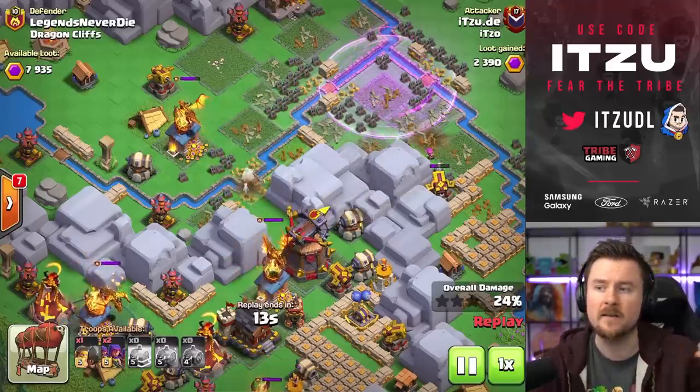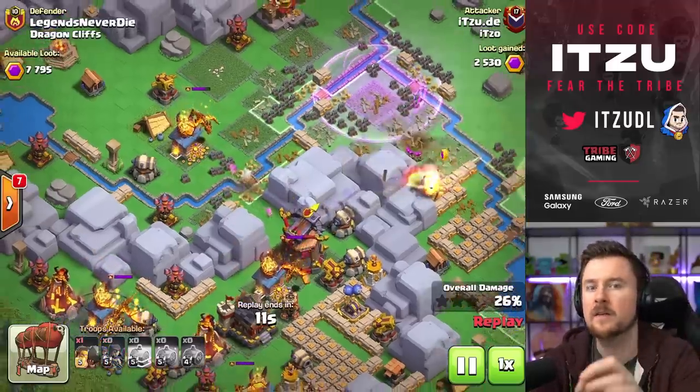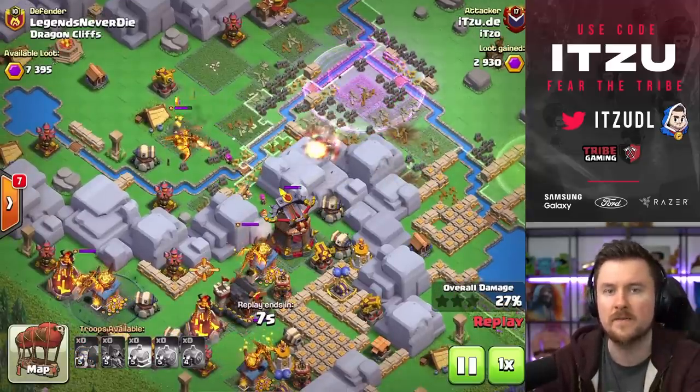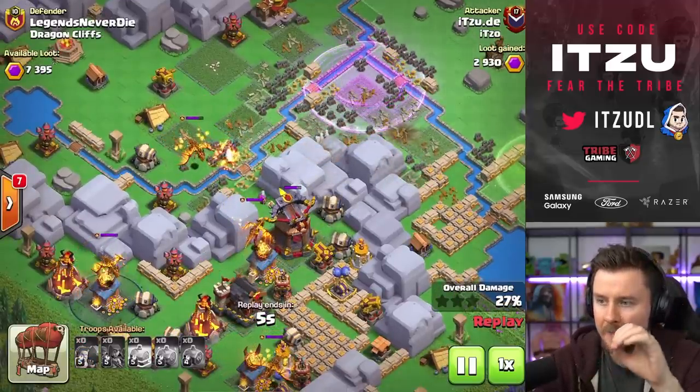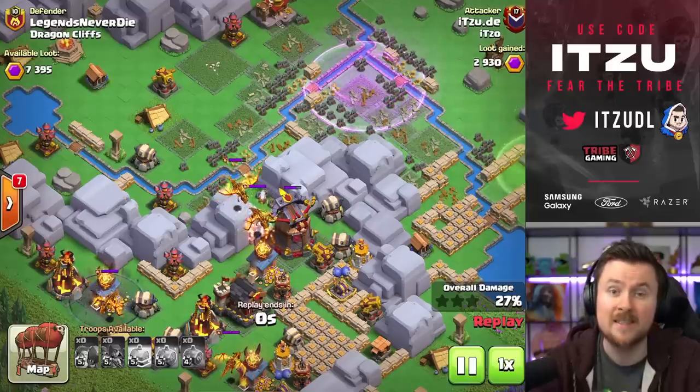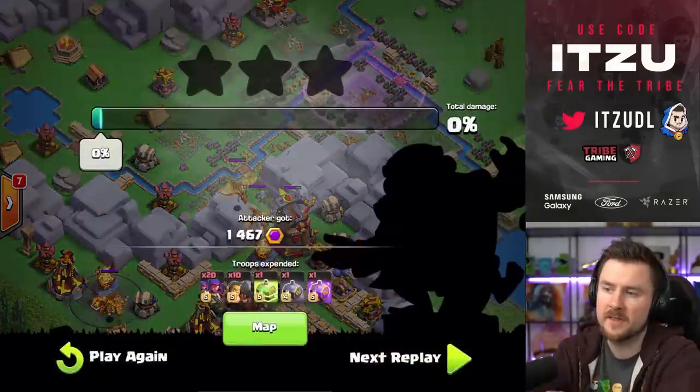You can see already the pathing was not expected at all. We have not faced pretty much any traps whatsoever on this path, which made this push really easy. So let's take a look at the next attack, which just has to follow this up and take down as many super dragons as possible.